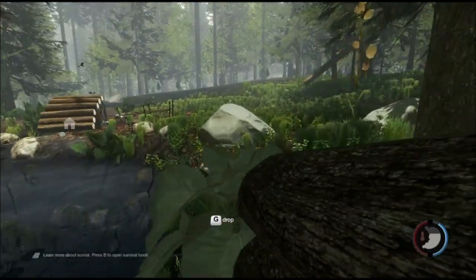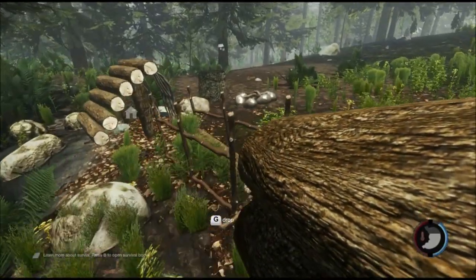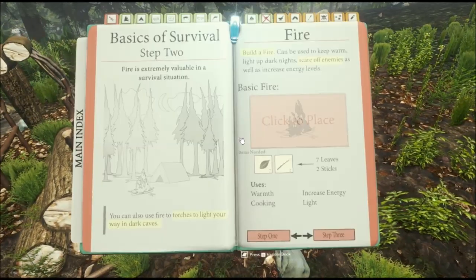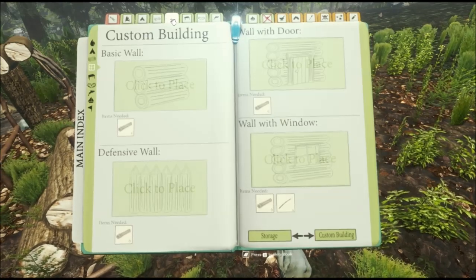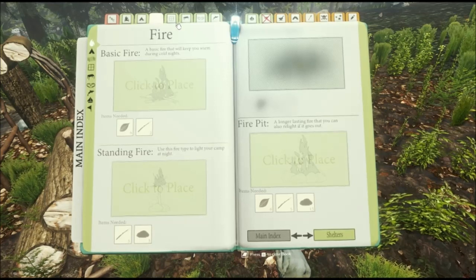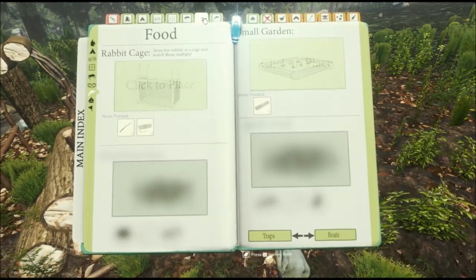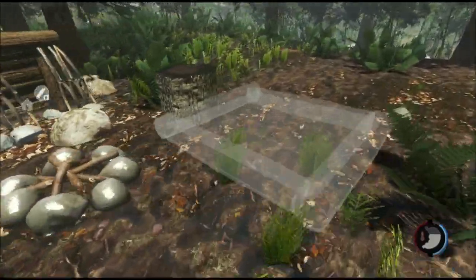We're also going to need to head back to the plane crash and start getting some food. Another thing we probably should do is build like a garden. Here's a small garden — let's focus on this thing as well.